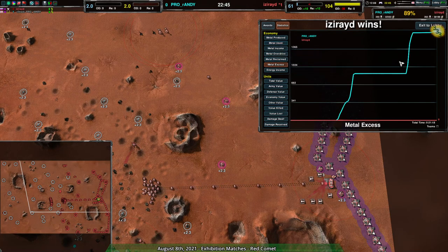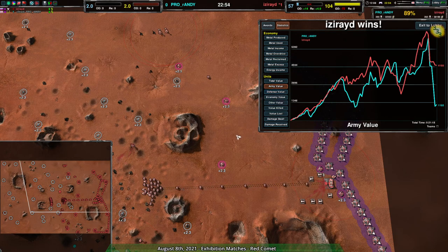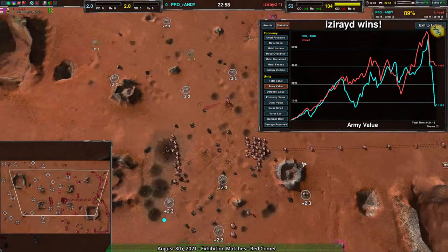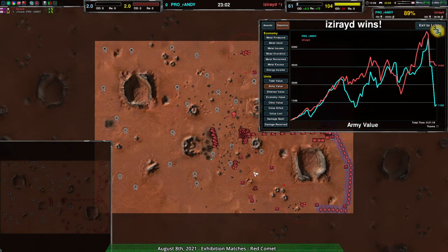It did put a lot of reclaim on the field for Randy, but unfortunately Is Right's early raids did a lot of work to slow down Randy's economy. Is Right while they did lose some over the northeast side of the map early on, it didn't really stick and they were able to take it back. The early game was the key — Randy had a bit of trouble and then the commander died. So yeah, that is that. I hope you enjoyed it, thank you all for watching. Be back next week with more exhibition matches, next Sunday same time. Till then, have a good night everyone.